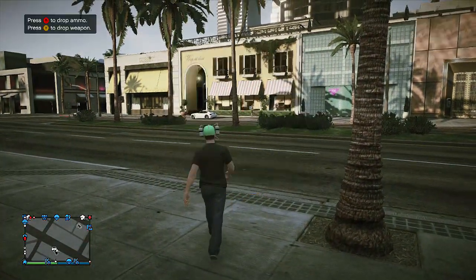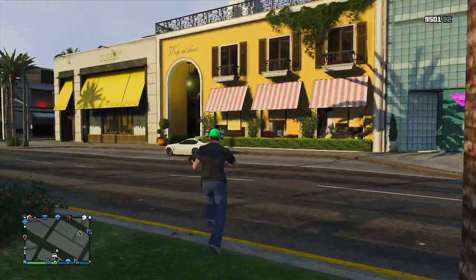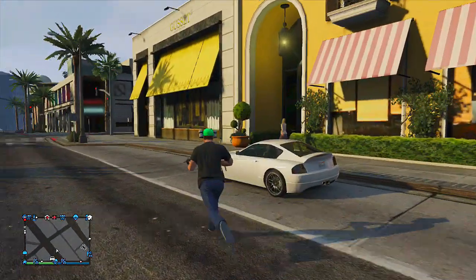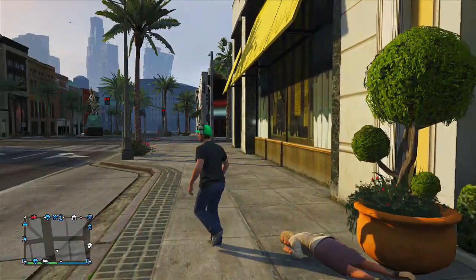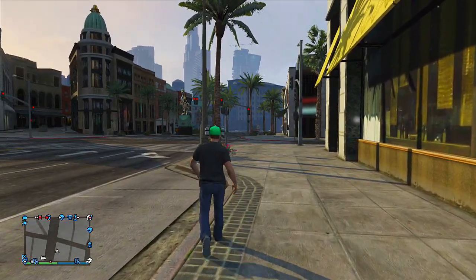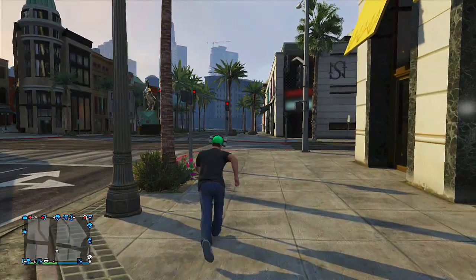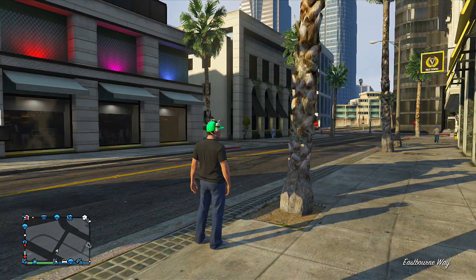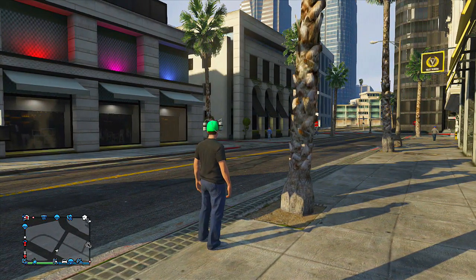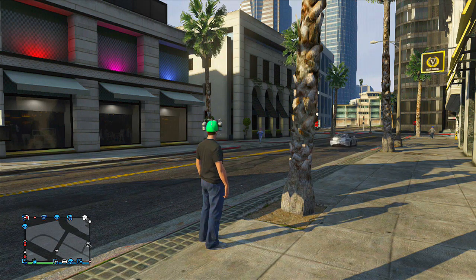Hello everyone and welcome back. In today's video I'm going to be showing you guys a glitched easy way to get the new secret and hidden clothing items — the beer hats and also the happiness t-shirt — which got brought into the game alongside the Independence Day DLC. The only way you can normally get them is through special crate drops, but there is a glitched way to do this that's been all over Seven Sins and the GTA forums lately, and I believe this may be a 100% working method.